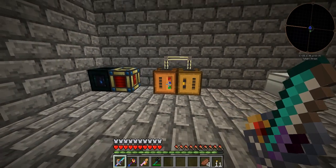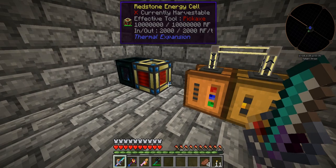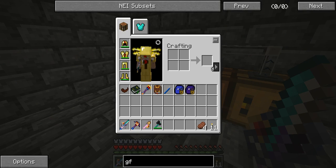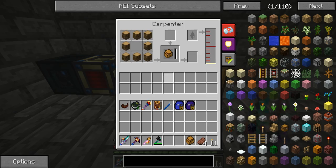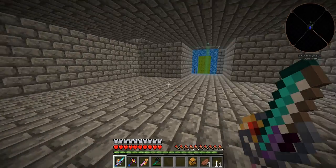Hello and welcome to episode 46 of our Feed the Beast Let's Play series. I've solved the issue with NEI — I can actually search up things now, as you can see if I do a quick little search it actually works. And this carpenter, a little progress bar went up and it made an impregnated casing. The seed oil is actually working pretty well.